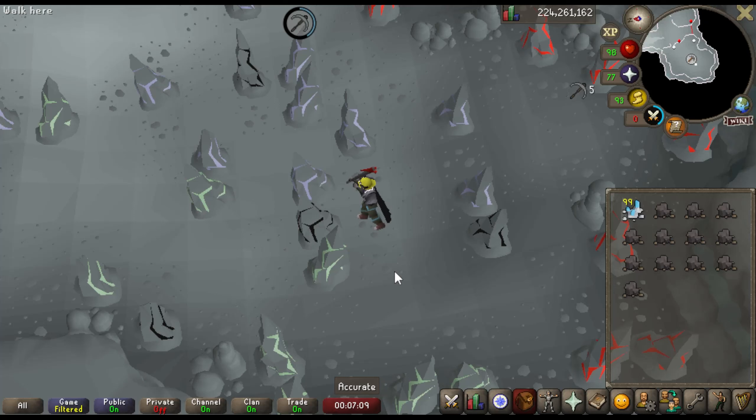Along with the new boss, to get there, the best way is to use the Weiss Teleport. Not everyone has the actual house portal to teleport, so they have to rely on either buying the portal or using the Weiss Teleport crystals you see in the video right here.